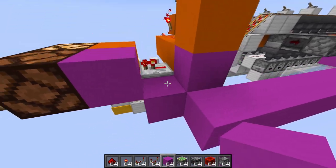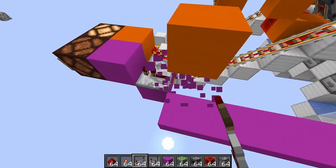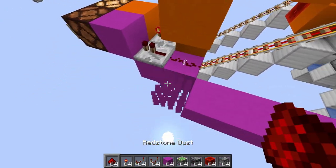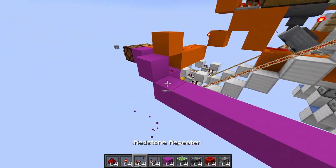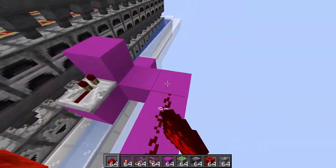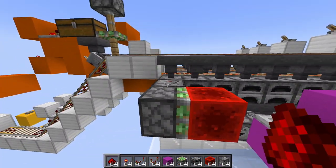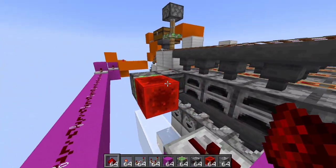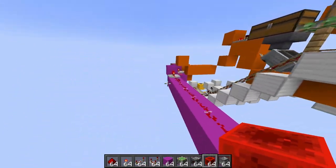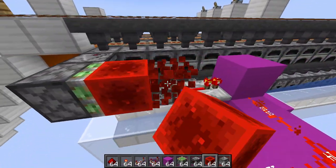We're also going to have a separate line coming out like this — we'll just bring this all the way over. We'll put our block on the back, a repeater like that — actually this repeater goes here, and this repeater goes here. Dust behind it, then a block here gets powered by another repeater, and this comes all the way back. So this will now, when this redstone block is here, turn on the smelting light.